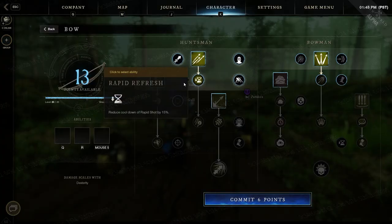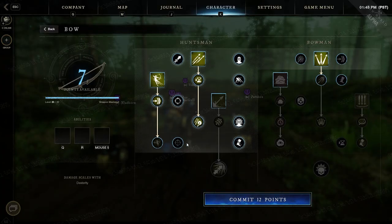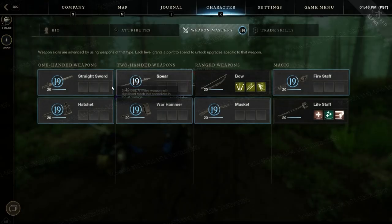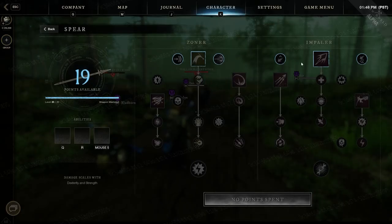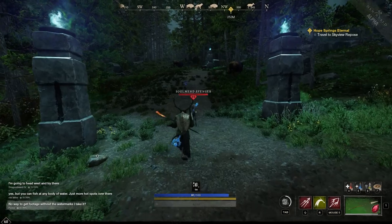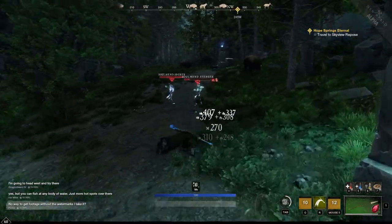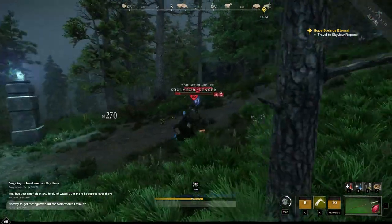I went through the different weapon masteries and picked the skills and passives for the weapons I wanted to use, which were the bow, the life staff, and the spear. The spear is a brand new weapon added during one of the previous alpha patches. It's a melee weapon that gives both long distance pierce damage and range capabilities, and it scales primarily on dexterity — hence my incessant clicking earlier.